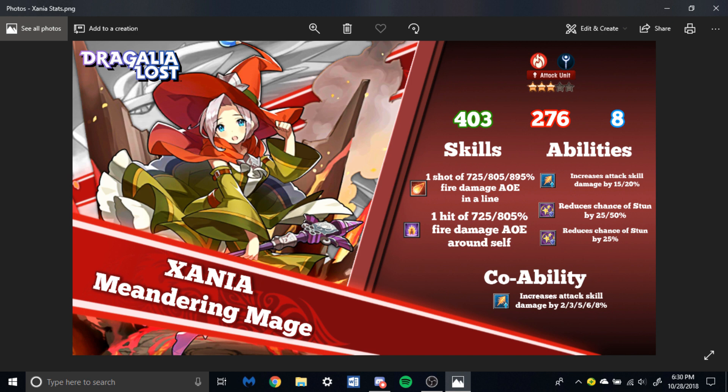That's ridiculous — I love that. She also has stun resist of 75%, which won't come into effect for this raid but will for others. Her co-ability is increased attack skill damage by 2, 3, 5, 6, or 8%. So not only can she get a 15-20% attack skill damage buff from her ability, she gets another one from her co-ability. That 895% on her first skill is becoming very powerful. Overall, very good — she's also very good.